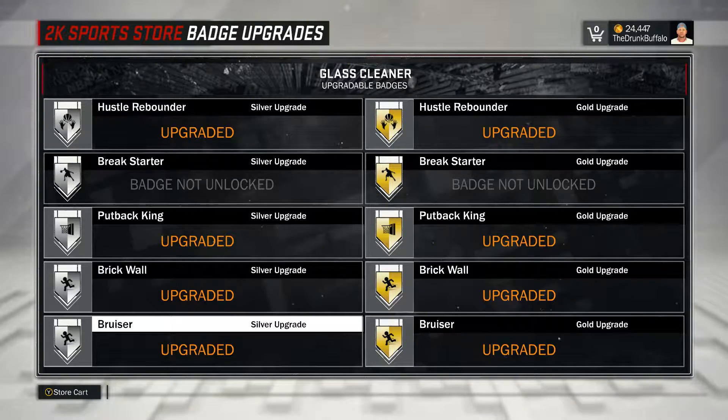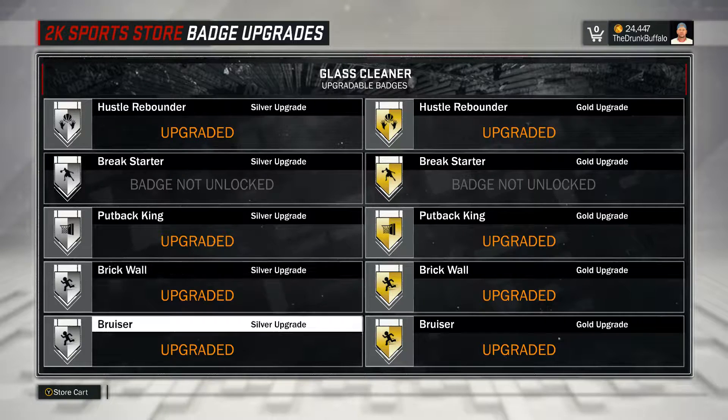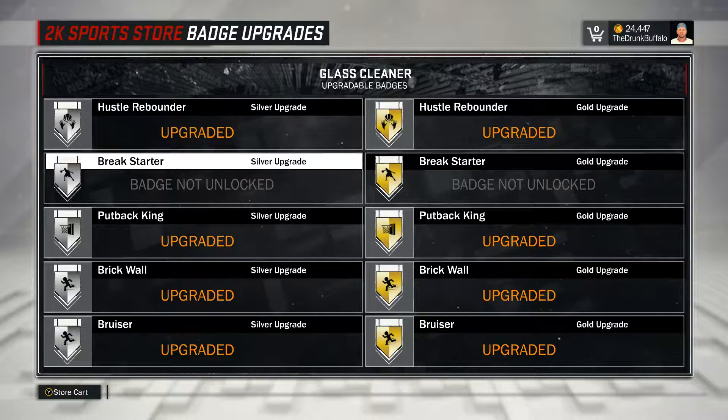Lastly, Bruiser. Bruiser is nice - it pushes people out of the way. It doesn't work every time but it activates a lot, it's crazy. But when you're getting Brick Wall you'll get Bruiser no matter what, so it's worth it and it can make a difference. I haven't got Break Starter yet because I haven't played very much Pro-Am. Break Starter is more of a Pro-Am badge for me to get your team on the run.